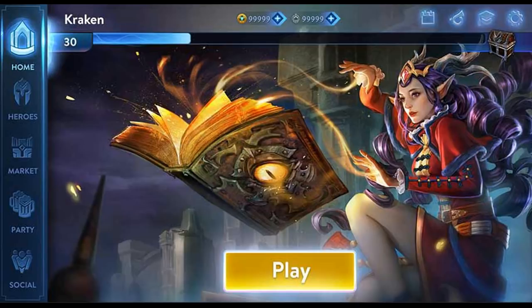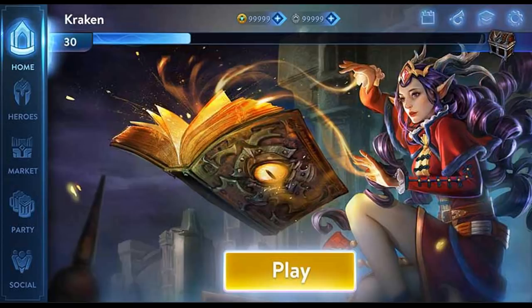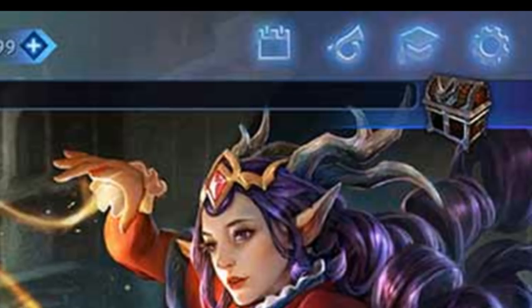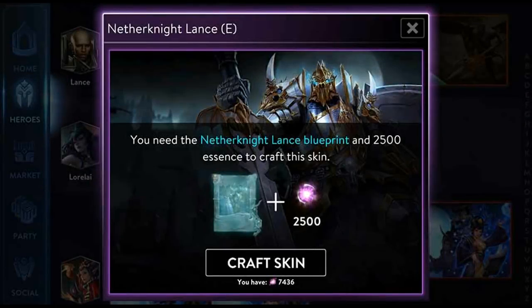Moving on to the next change: there is a new UI. UI stands for user interface. As you can see on the screen, there's a nice looking UI. On the left side you have Home, Heroes, Market, Party, and Social where you can join a guild, add friends, and so on. At the bottom middle you have the Play button, and on the top right corner you have the Academy, Settings, Chest, News, Calendar, and more. It's really nice — it's getting more and more familiar, kind of looking like League of Legends.